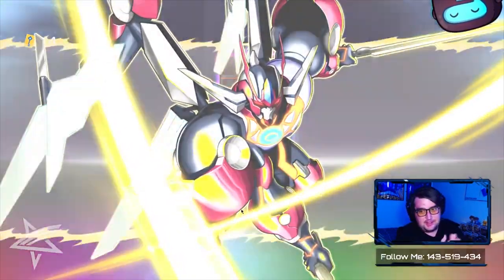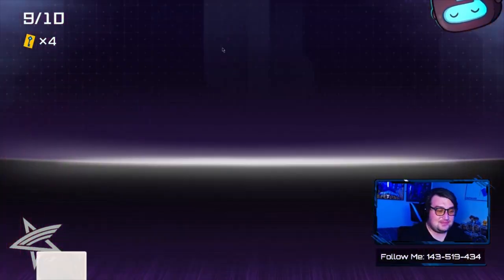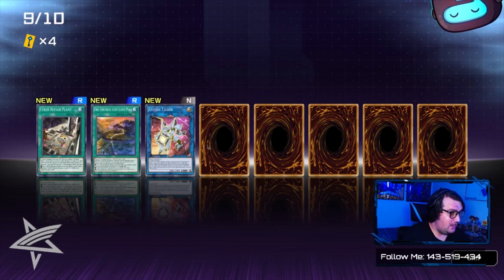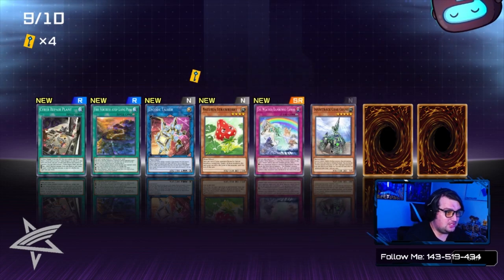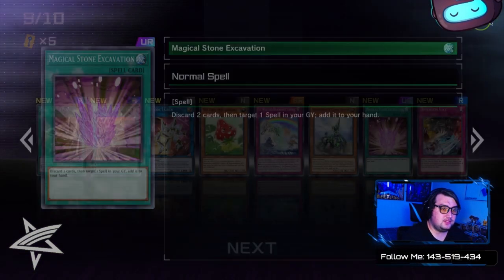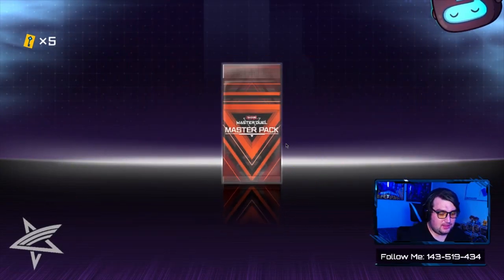Ultra Rare pack — come on give us something! I'm glad some people actually know how to pronounce that card. When you just look at the text you'd never say it like that. Oh — it's just Weather Painter. And oh! Magical Stone Excavation! That's an Ultra Rare. Also an Ultra Rare Earthbound Immortal Uru.